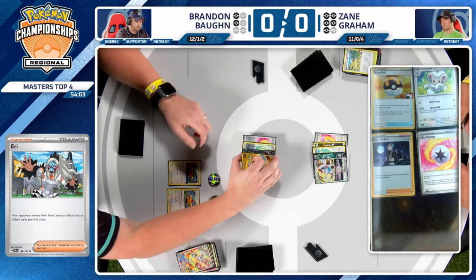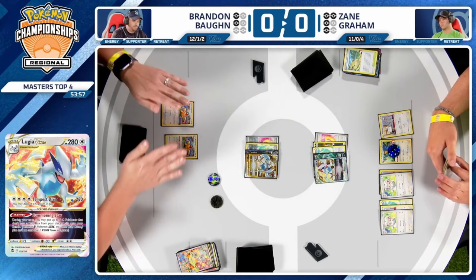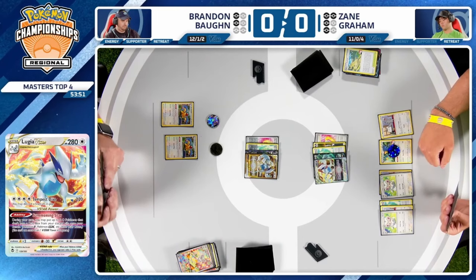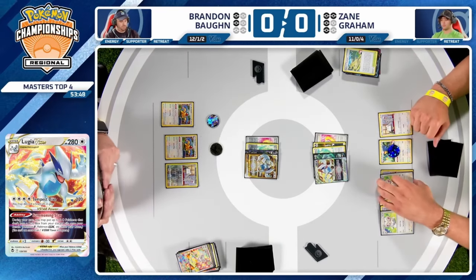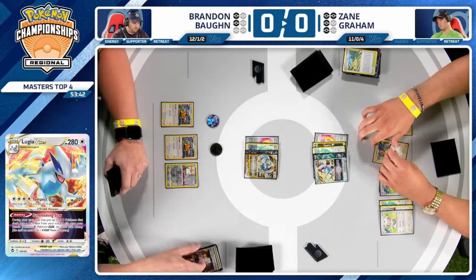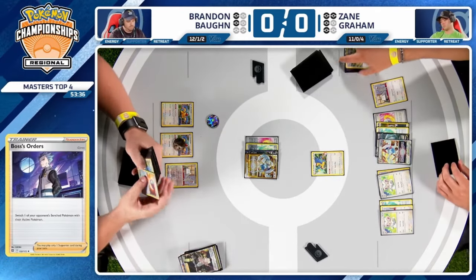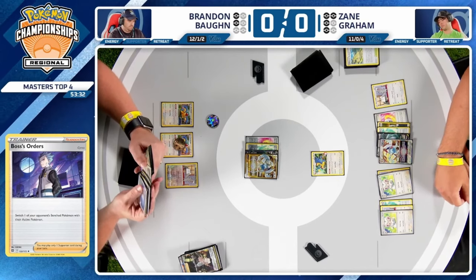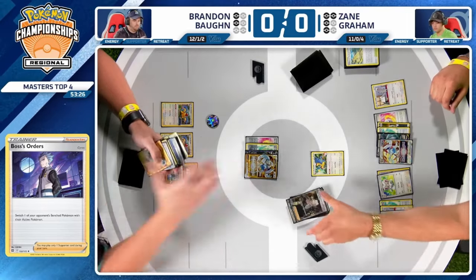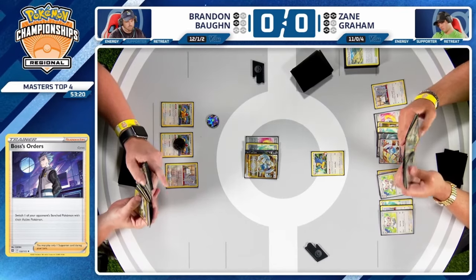There's no immediate way to win the game this turn, but I think this is the turn you just play a Boss's Orders on the Archaeops, knock it out, and next turn there's no threat of a Special Role. Or do you target the one with the Gift Energy? A single attachment plus Primal Turbo does not get you there, especially since there's a risk Zane plays another Collapse Stadium. The Mincino is seen on the bench, but the Archaeops is coming to the active spot.